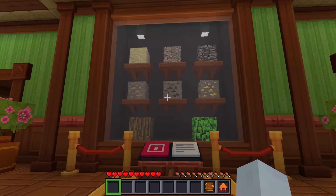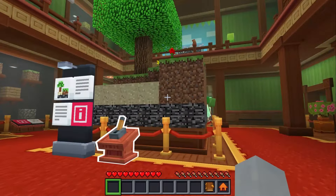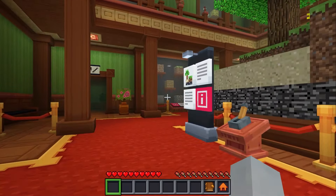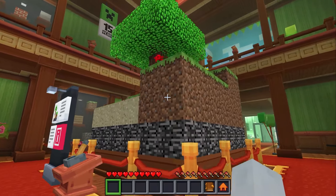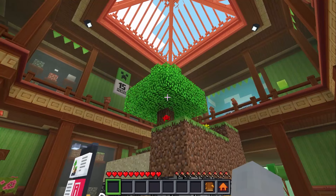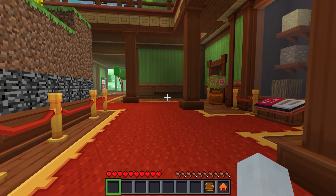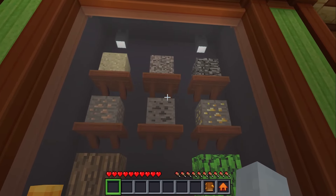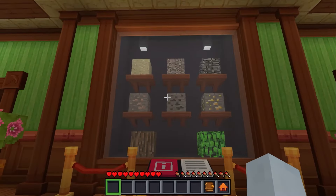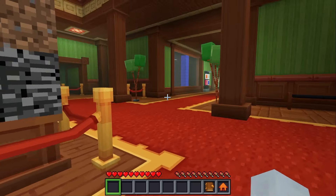Now if you're a true Minecraft fan, you'd know that alpha was not classic — they were two separate versions. But for this map, it makes sense that they would just call alpha classic. Alpha was the version of Minecraft that first started experimenting with survival. But they're not wrong with how many blocks there were. Aside from dirt and grass, it was just coal, iron, and gold. A simpler time.